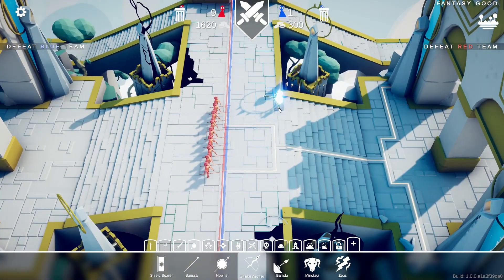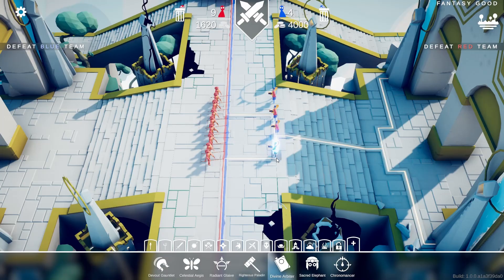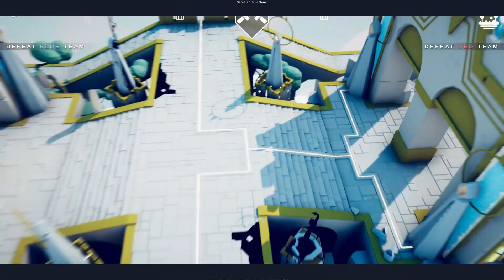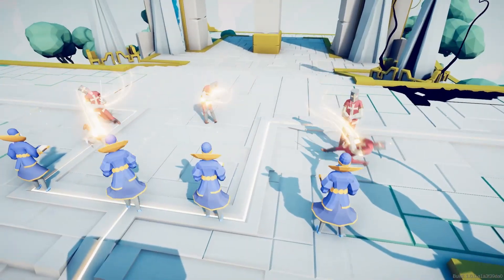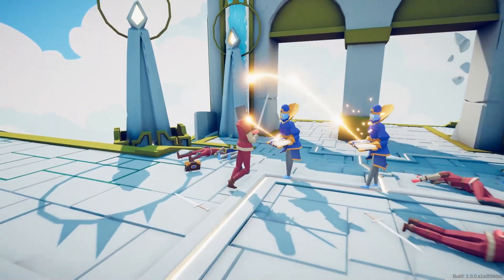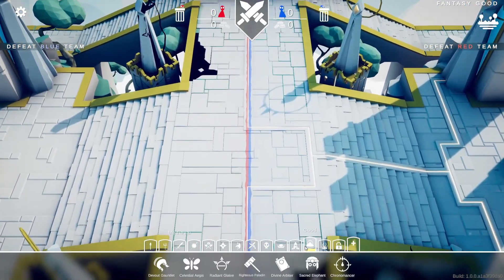Snake Archer. Next is the Divine Arbiter — sounds like a priest. Oh, what the hell! By the way I haven't seen these before so I don't know what they do. Fire — oh, Jesus, holy shit! It's like a heaven-burning oil effect — like heaven is literally burning. Damn, that's pretty cool.